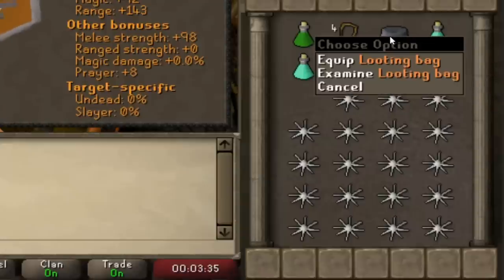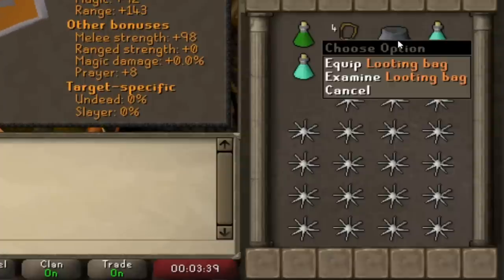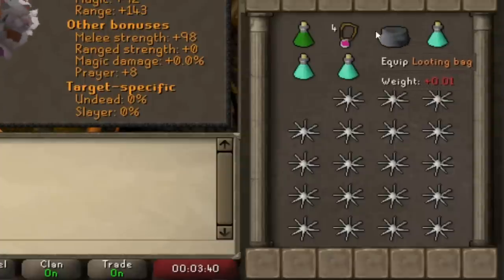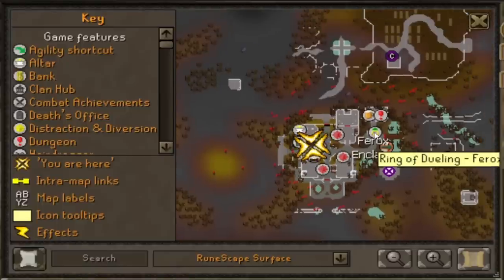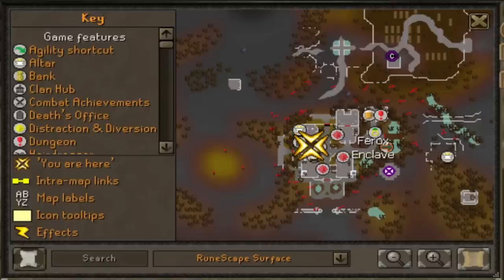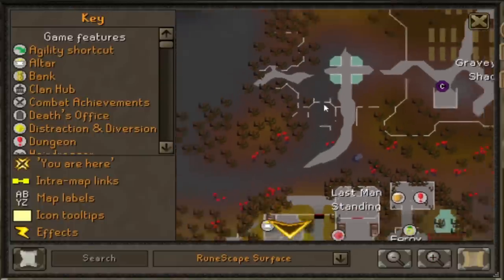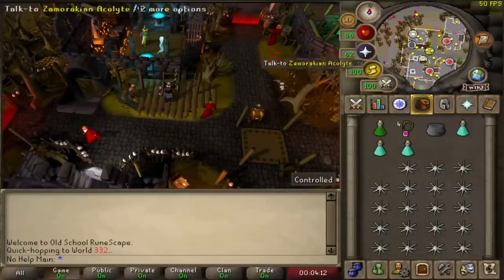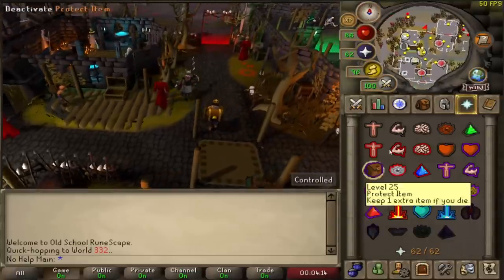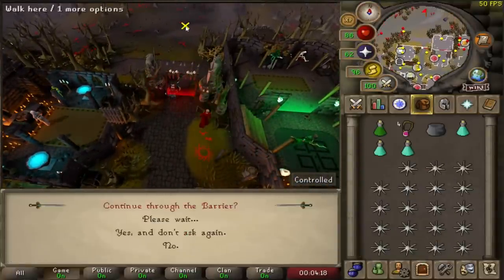We also have the looting bag, some prayer potions, and some food. The looting bag will start empty and we're going to try and fill it up every trip. We're currently located at the Ferox Enclave — the best way to get here is by using a ring of dueling. The dragons are just right outside the gate completely north, and they will be right here.